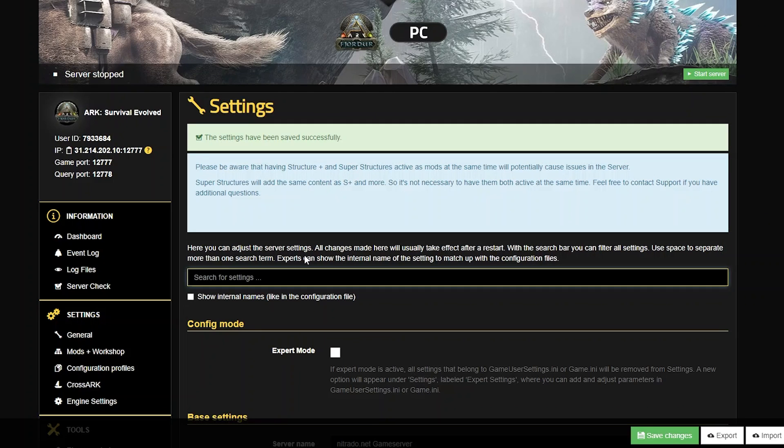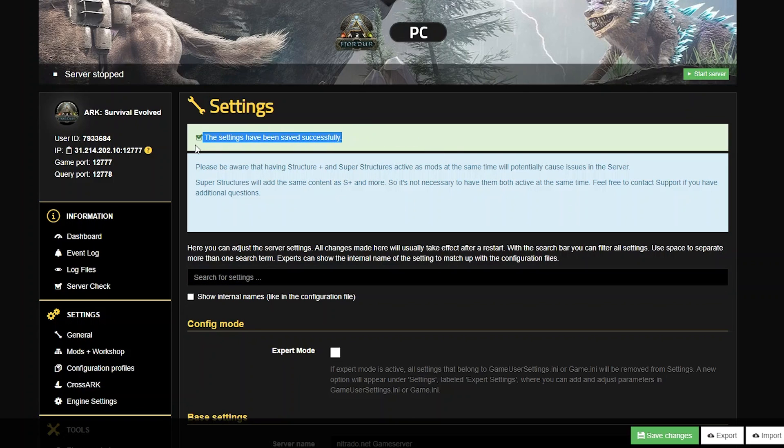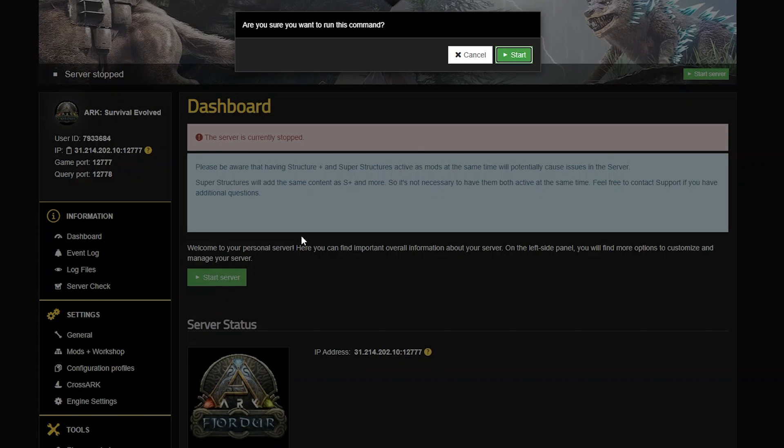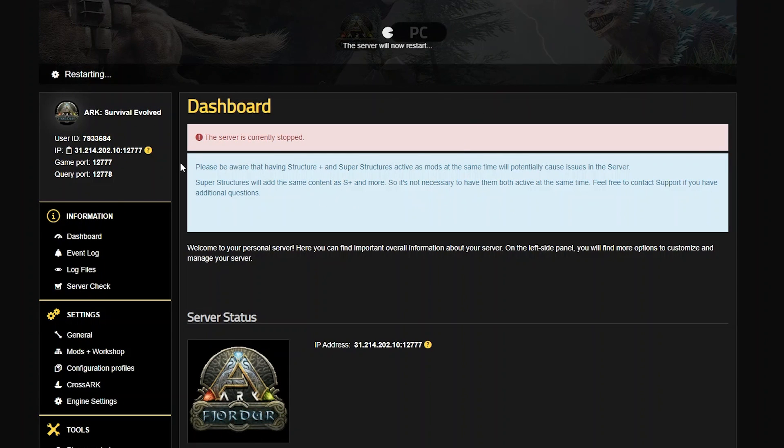Then the server will save those changes, and what we're going to do is head back to the dashboard or the main page of our panel and restart the server with the green start server button. Once the prompt pops up, select the start button once more. After a few minutes, the server will start back up with the password in tow.